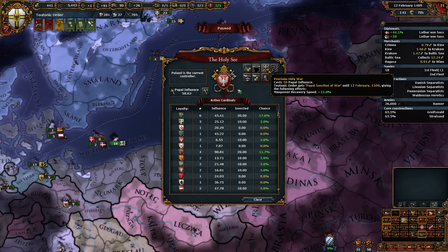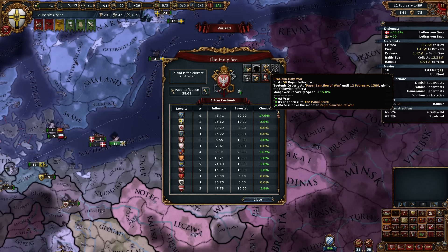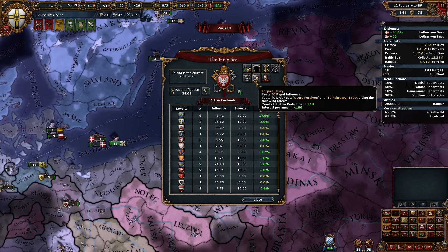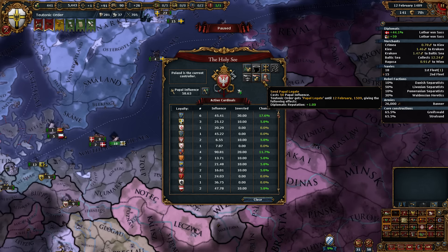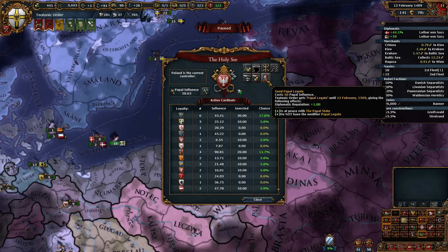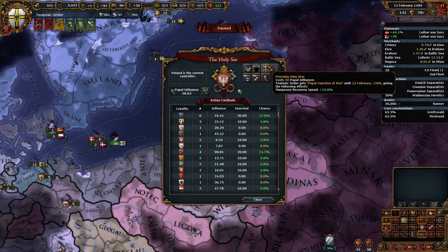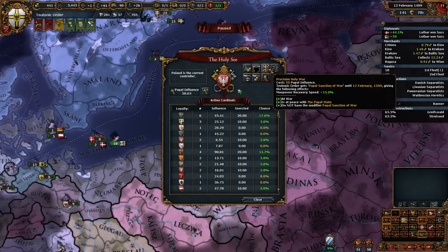I bet we actually do save more by using real bodies instead of mercs. Mercs are great, especially if you have high income, but you're still better off not using them if you can afford to. On the other hand, stability could be good. I'm going to do Holy War.